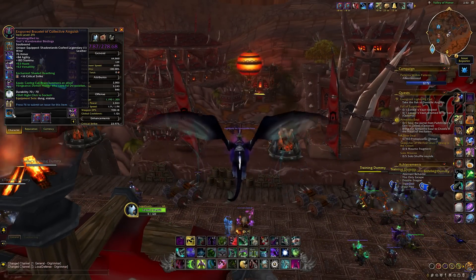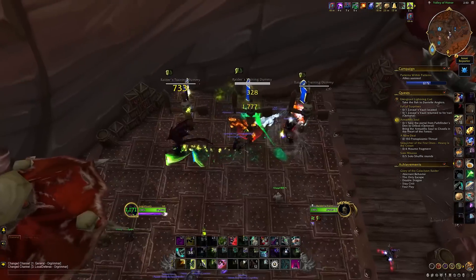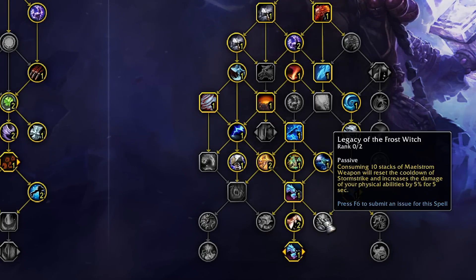Tier sets are gone. Legendaries, as far as we know, will still work in the pre-patch. We don't know exactly when Dragonflight releases if they'll be disabled — probably yes, since similar to tier sets and covenant abilities, some legendaries are baked into the spec talent trees. They'll probably still work in Shadowlands content, but let's be real — who's going back to Shadowlands? There'll be some weird interactions with legendaries still active in pre-patch while the same effects exist as talents.